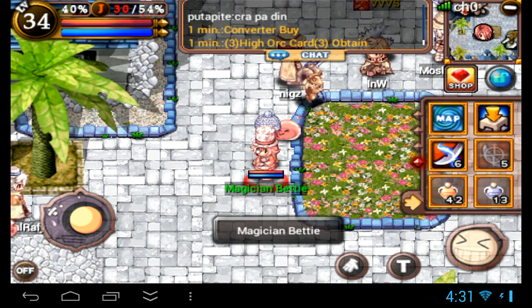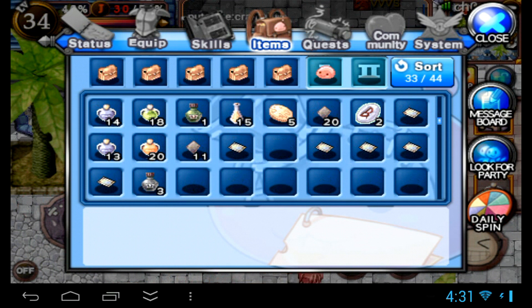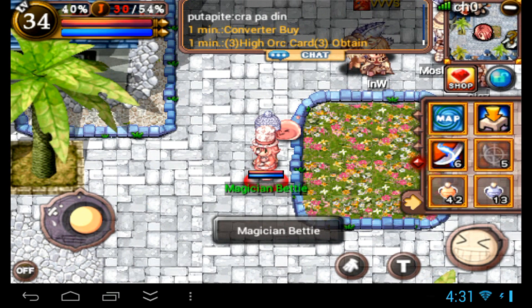In this case we got a High Art card rank 3. If you manage to succeed you'll get a card one rank higher than the cards you used. So in this case we got a rank 3, and if you combine two rank 3's you get a rank 4.